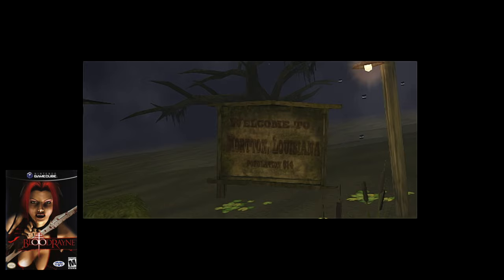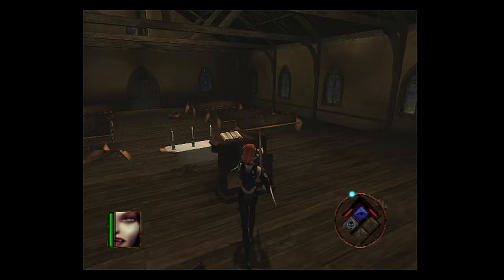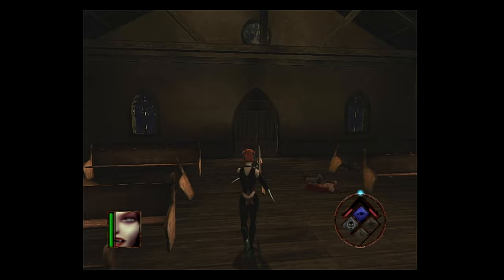Next up is BloodRayne. The first easter egg can be found pretty much at the beginning of the first main level. At the start, go into the church straight ahead. If you attack the cross inside, lightning will strike and the ground will start to shake — I'd say God is pretty pissed off at you right now.